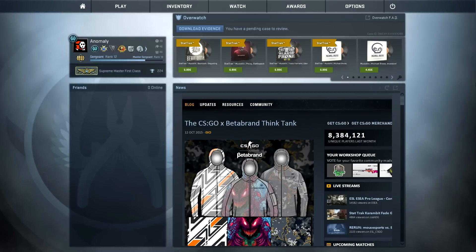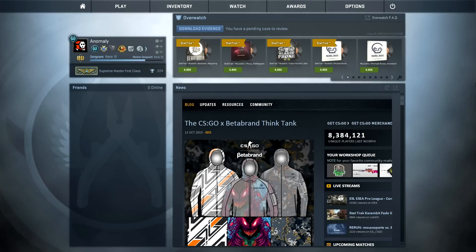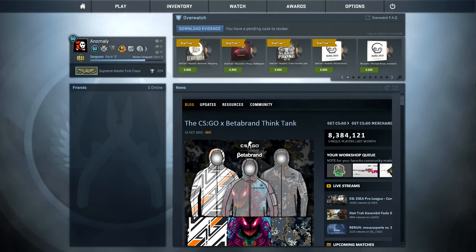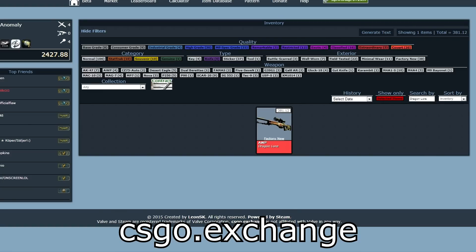I'm really bad at explaining this. So why is it called the float value? In programming, a whole number is called an integer, and a number which has a decimal point is called a float value. So CSGO.exchange is a website where you can check your float and it's very good.